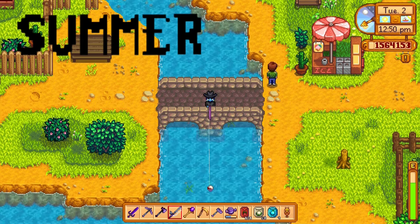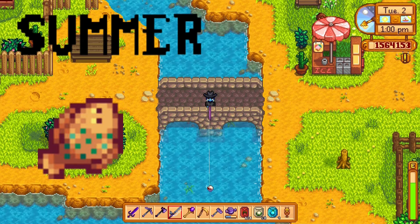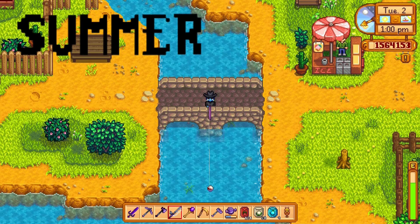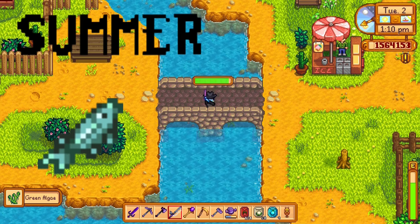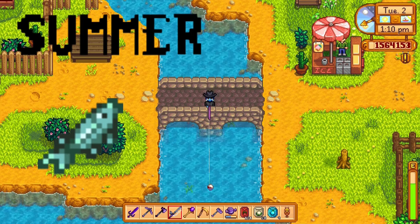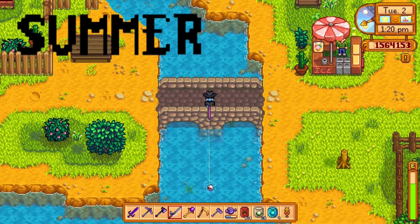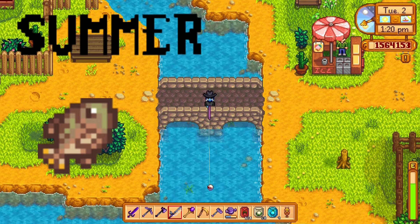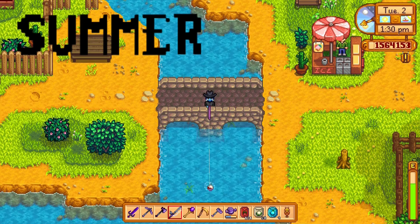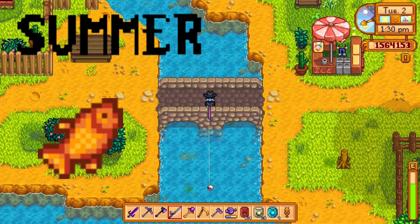The flounder can be caught in summer from 6 a.m. to 8 p.m. in the ocean, any weather — also a Ginger Island fish. The sturgeon can be caught in summer 6 a.m. to 7 p.m. at the mountain lake only, any weather. Tilapia can be caught 6 a.m. to 2 p.m. in the ocean during summer, any weather. The dorado can be caught in summer in the river forest from 6 a.m. to 7 p.m., any weather.